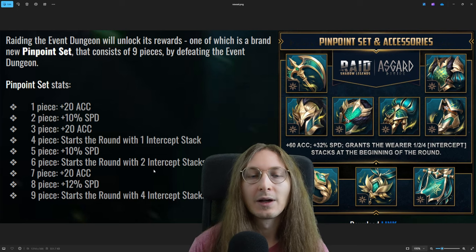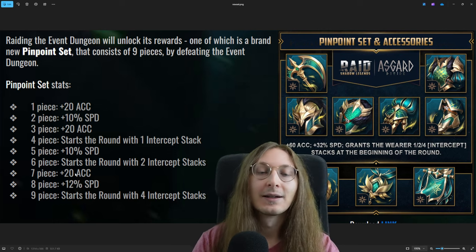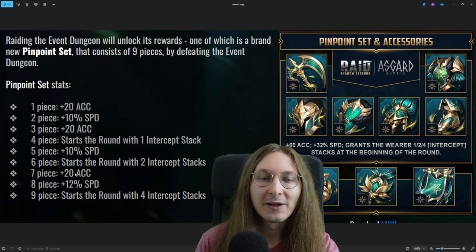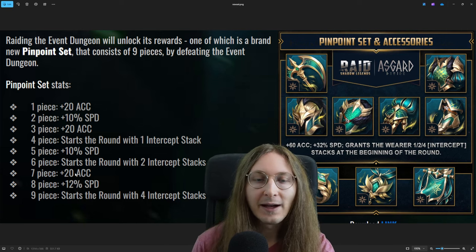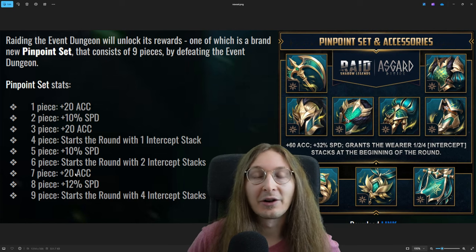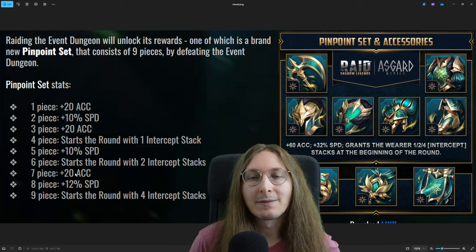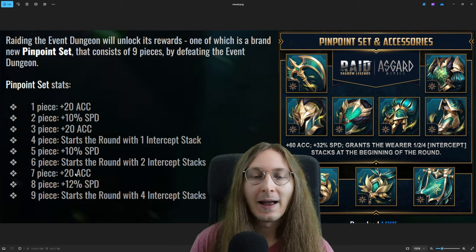You won't get polymorphed with this set if you have stacks — it just blocks the polymorph. You can also get a good amount of speed with the eight or nine piece set. The trade-off is whether you want to be faster with five piece Protection and two piece Speed, or two speed sets, which technically have higher potential speed. I don't think we really know how this plays out — we need to see it in practice.